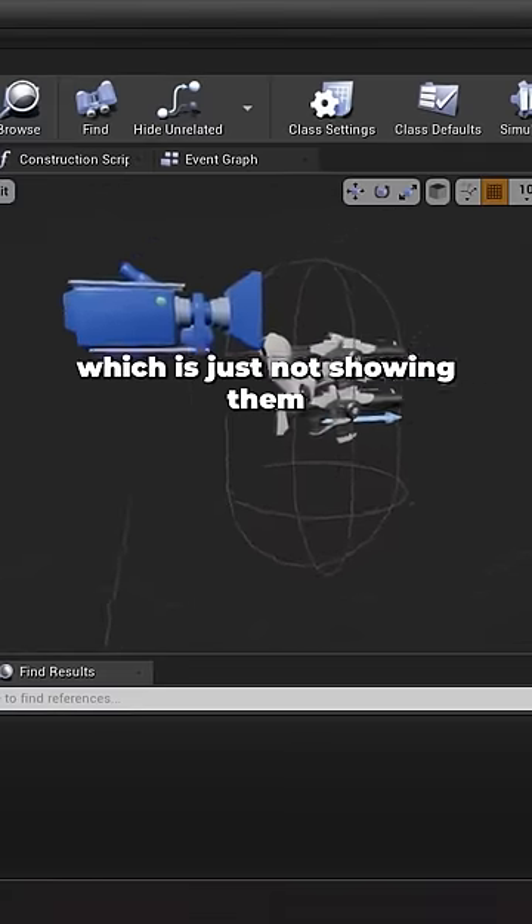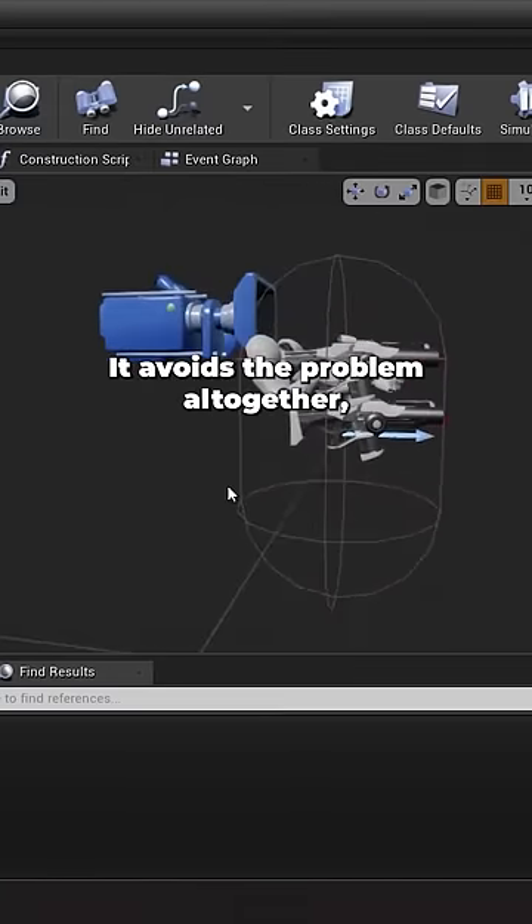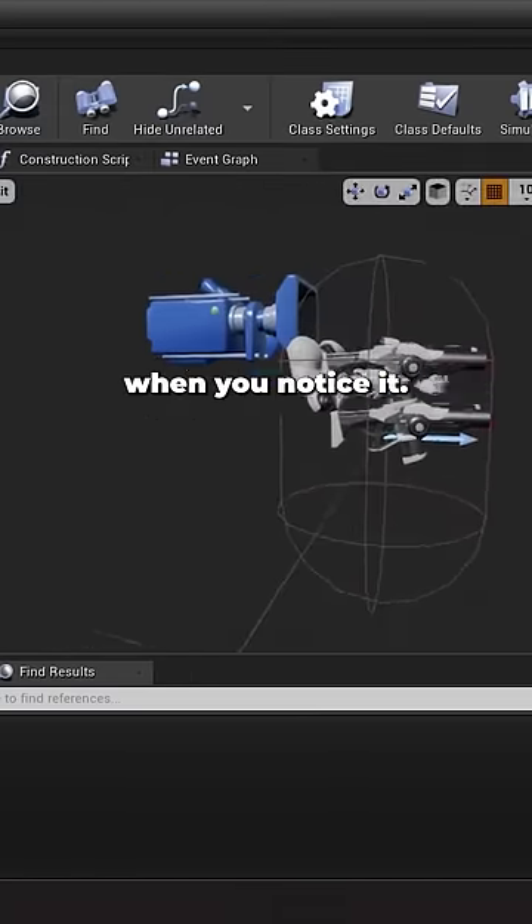One is the easy route, which is just not showing them in first person. It avoids the problem altogether, but can feel quite strange when you notice it.